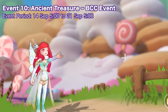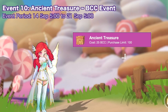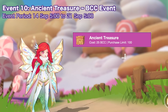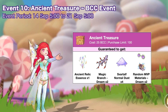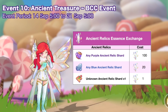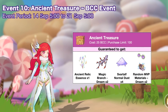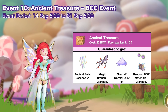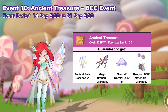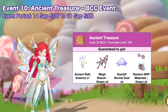Up next, from September 14 to 21, you will be able to purchase the Ancient Treasure for 25 BCC with an account purchase limit of 100 times. Opening it will grant 1 Ancient Relic Essence which you can use to exchange for Ancient Relic Shards, 2 Magic Branch Dream which you can use to summon an MVP from the new episode, 4 Svartuff Normal Dust for upgrading your Ancient Relic stats, and 2 random MVP materials from the new episode.